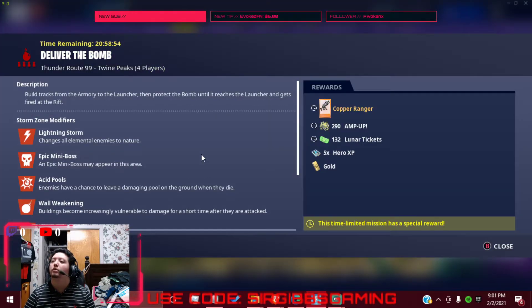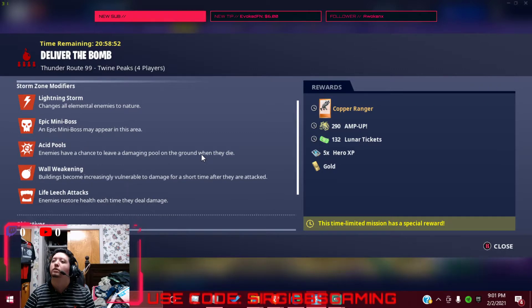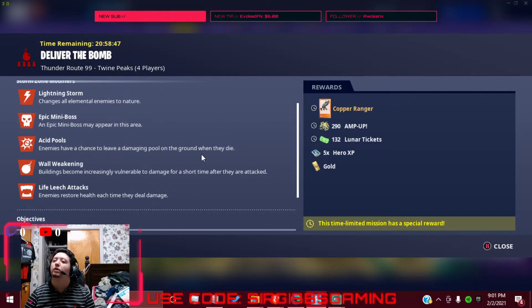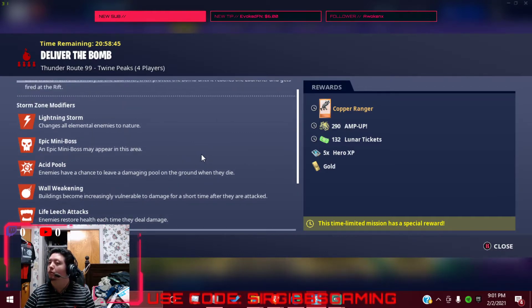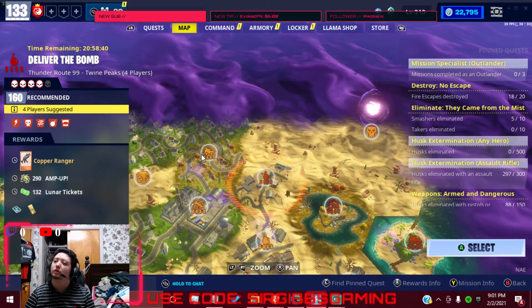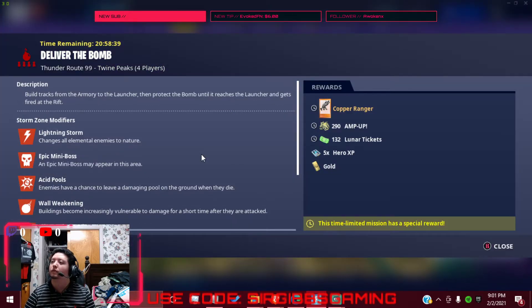We've got a 160 Deliver the Bomb with a Copper Ranger. Nature Enemies and Wall Weakening. Build out a brick and maybe bring a base cowl, but it's optional. And it's 5x Hero XP.